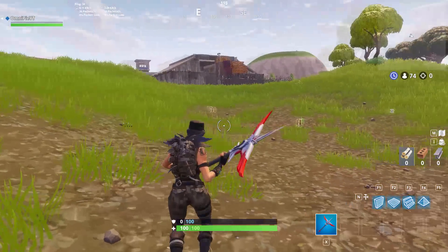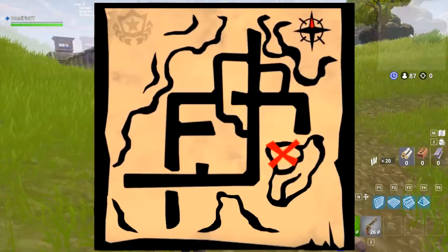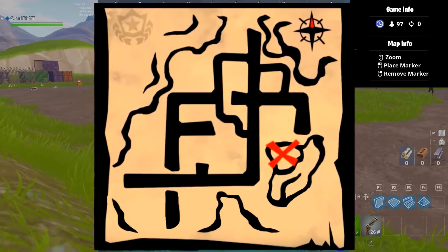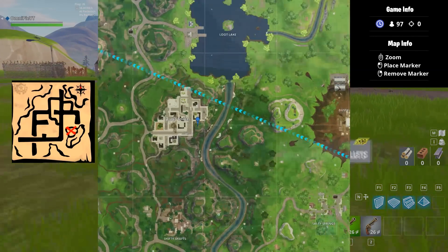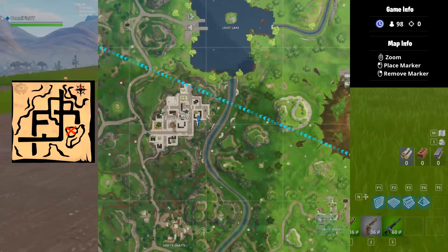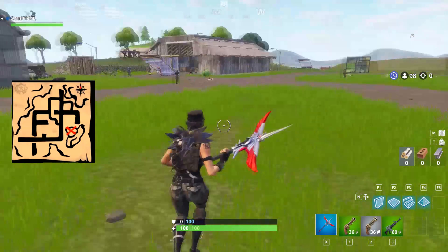For week 7, we have 'Follow the treasure map in Pleasant Park.' Here is the map in question — you don't have to look for it either, it's not required. This map is pointing to a mountain in Tilted Towers. You can tell because the black lines match up with the roads of Tilted Towers perfectly, and the mountain to the right has the same shape as the mountain at Tilted Towers. So let's go ahead and fly in to get a closer look.